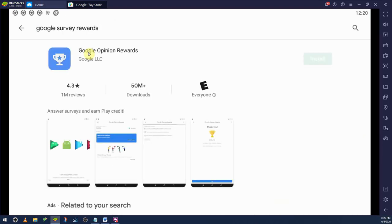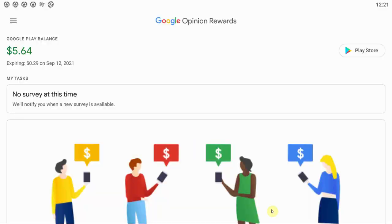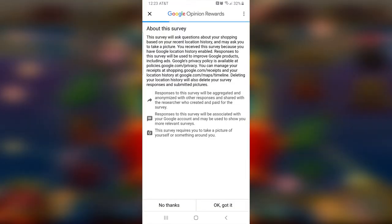Let's get started. Open the app store, search for Google Rewards, then install it. You'll click through a few settings to get more surveys and then hit OK. From there you'll be all set up.